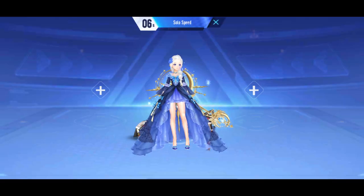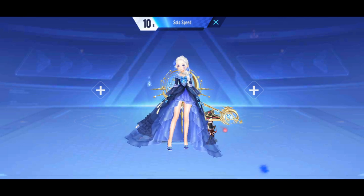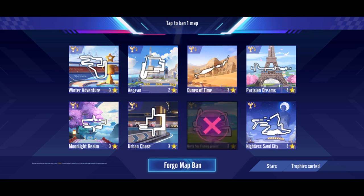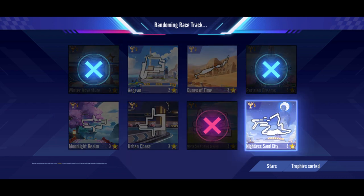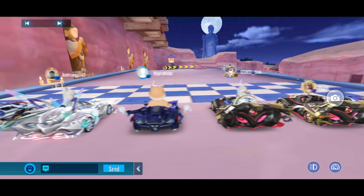I'll switch to Black Impermanence bed, so if I get a jumping map that would be good. Maybe not — Nossi again. Okay, don't tell me I get Urban Chase again. Nightless — okay, at least people don't use those lights.